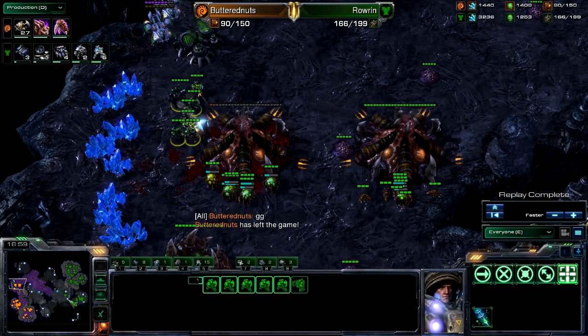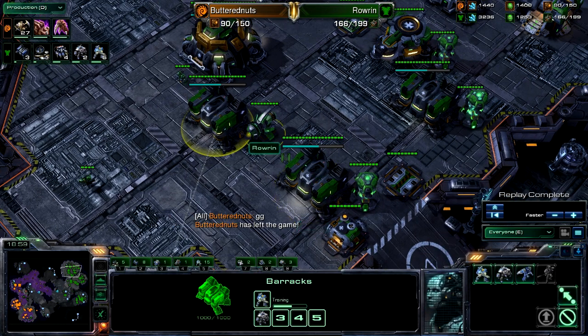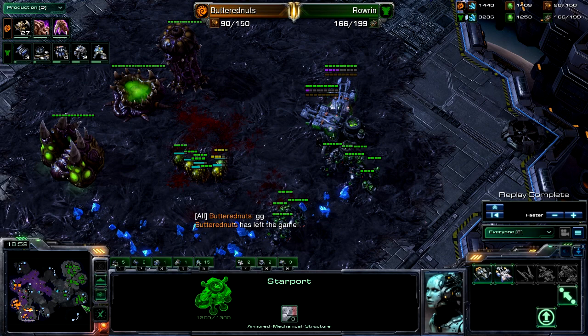Butternuts really bungled this defense. Rowan doing some nice multitasking, still not doing the best job macroing, but he's winning these engagements. A third drop going down at the third. GG comes from Butternuts before his hive can actually start kicking in. Nice multitasking there from Rowan — unfortunately falling a little behind on macro, but it was enough to defeat Butternuts handily. So Rowan wins 2-0 in round one of the SEC's Buttered Bash. I will see you guys next time — your host is always Kangaroothless. Peace.